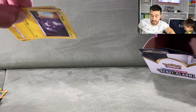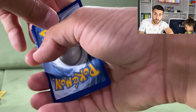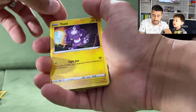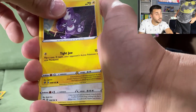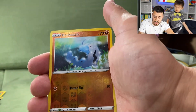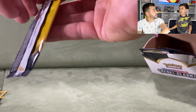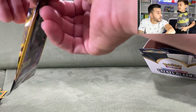For first-time viewers, thanks for joining us — please subscribe to our channel. We post videos every few days with more coming in the future. Next pack: a Toxel, a Bewear, and a reverse holographic Barboach.